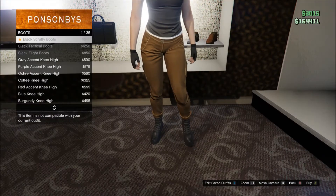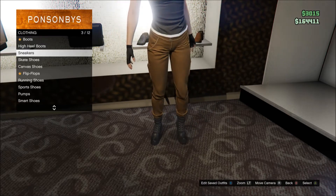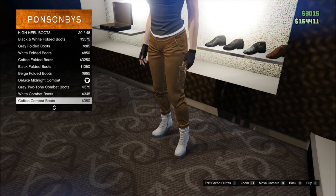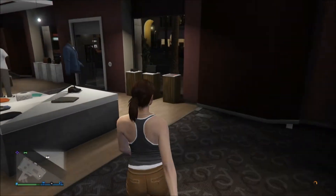You can equip military boots and she does actually wear those, but we're going to put on some high heel combat-style ones instead - they look really cool. You could go with brown ones but I'm just going to put the black ones on. They're basically like military boots anyway.